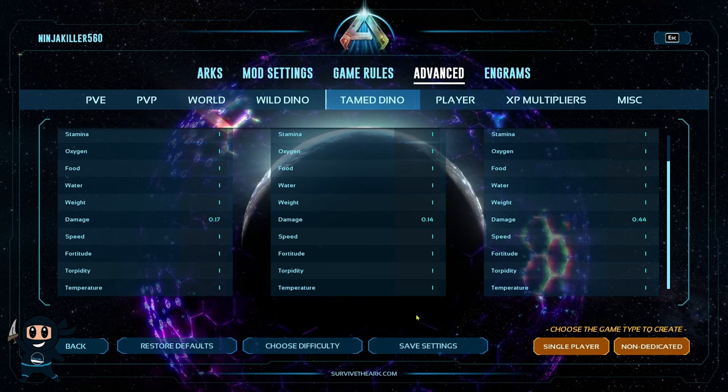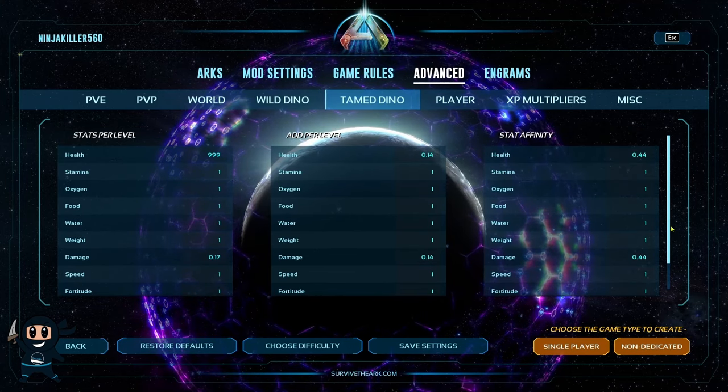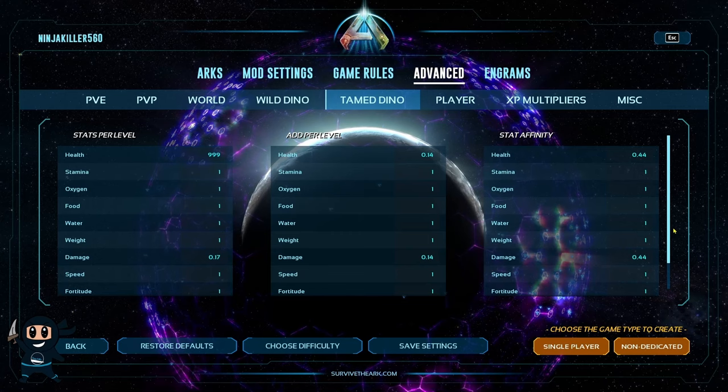Finally, do not worry about changing the water, fortitude, temperature, or torpidity settings, as they do nothing for the creatures from my testing.